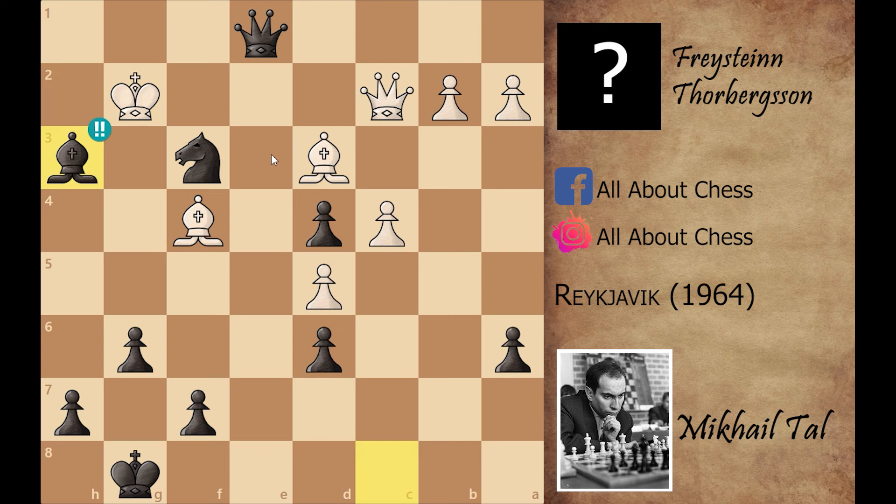Again in this position Mikhail Tal has sacrificed two minor pieces in a single move with bishop captures on h3 check. White played king captures on f3. But let's see what happens if white played king captures on h3 — after king captures on h3, Mikhail Tal can play queen to h4 check, king to g2, and knight to e1 is just winning for Mikhail Tal.